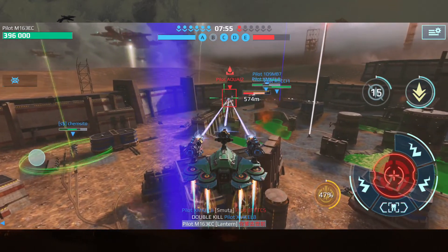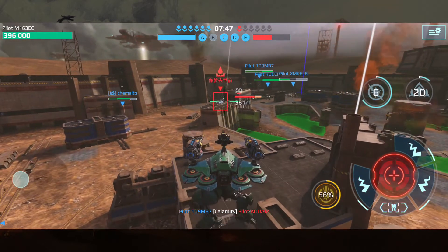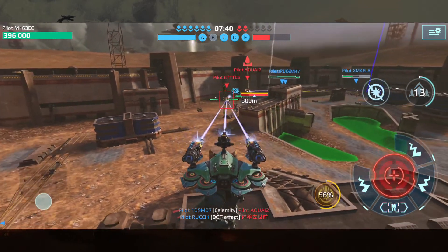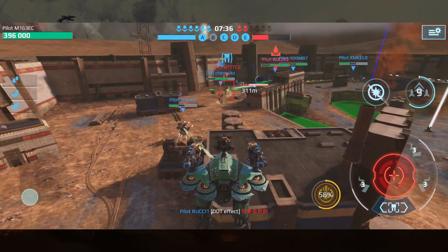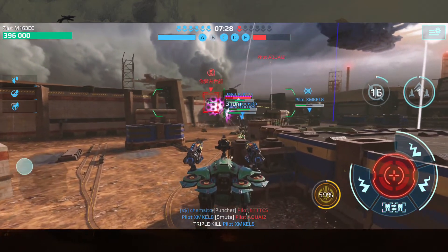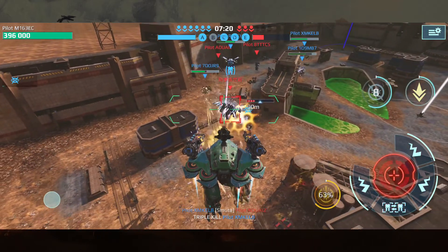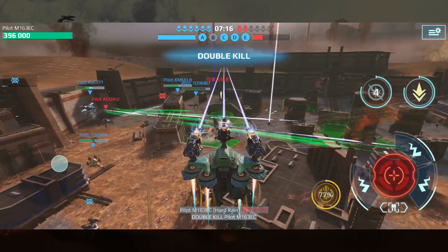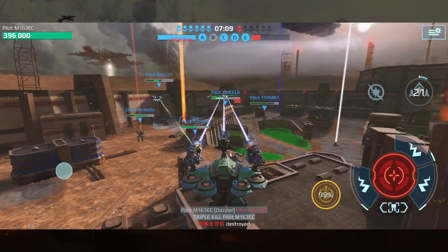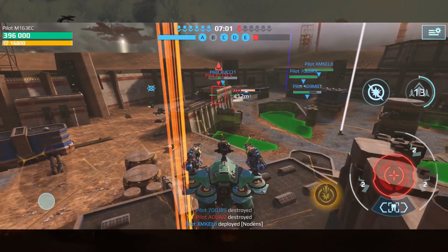Holy crap — these are basically like geckos. I do remember them saying in the test server notes that these were like laser light beams. We have a Fafnir there — let's get him down if we can. Double kill! I can get a mothership shot in — let's see if we can hit him. At least got a shot in on him.